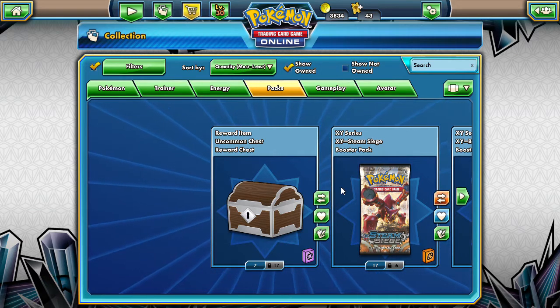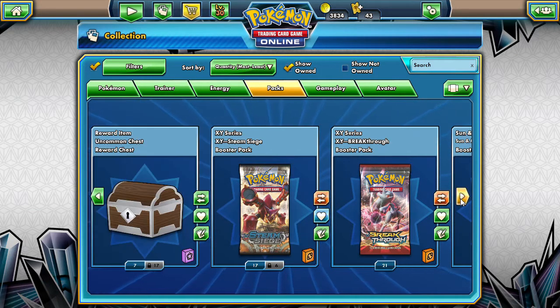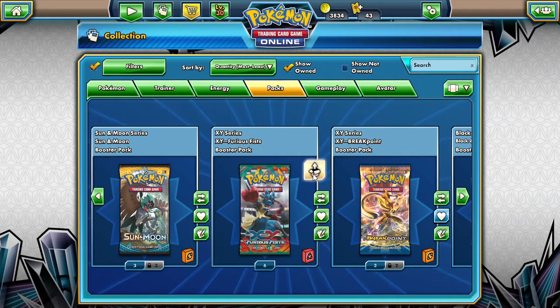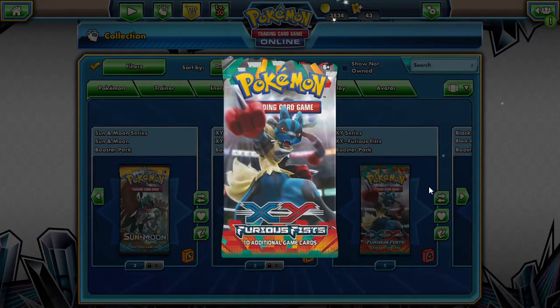Hello, love friends. StepperDriver here. Welcome back to another PTCGO video, but today we're going to be doing those pack openings. We have a Furious Fist — we have two of them here today — and we're going to open up what they are and see what's inside.